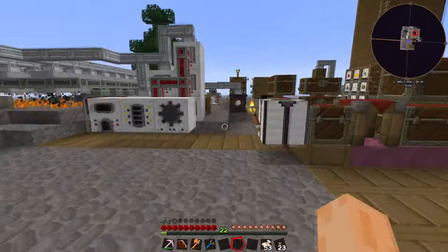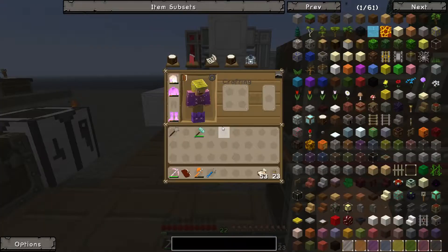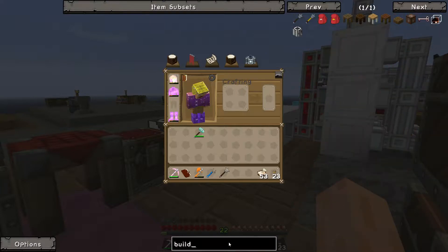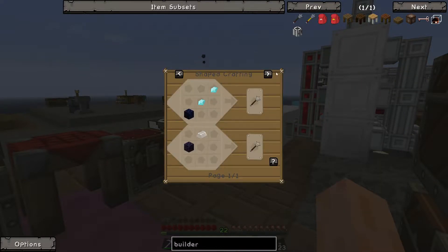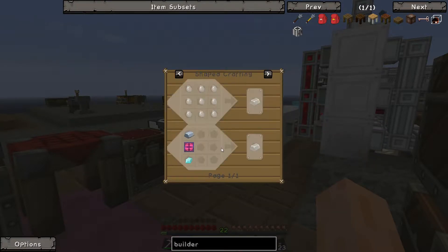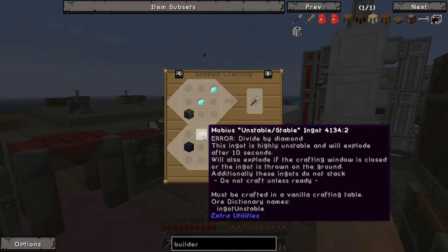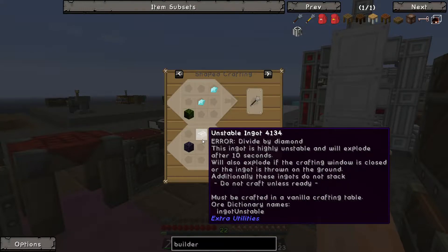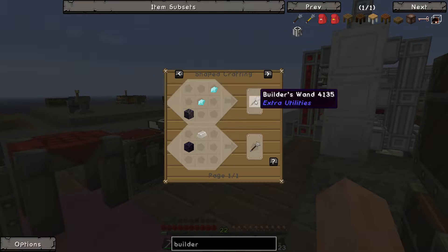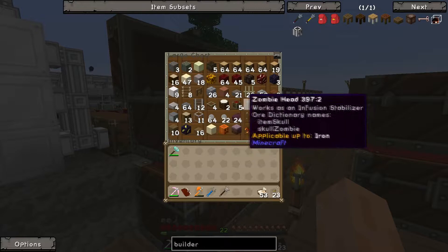Basically what I did off camera is I made myself a Builder's Wand — here we go. This is an Extra Utilities Builder's Wand. It's a bit easier to make in this mod pack compared to others, where usually you need an unstable ingot which requires a division sigil. But since this is Agrarian Skies, Jaded made it so you just need some obsidian and a couple of diamonds. What it allows me to do is build things really quickly.